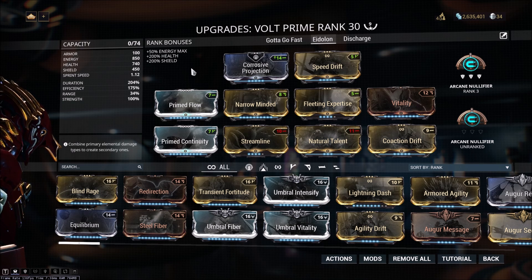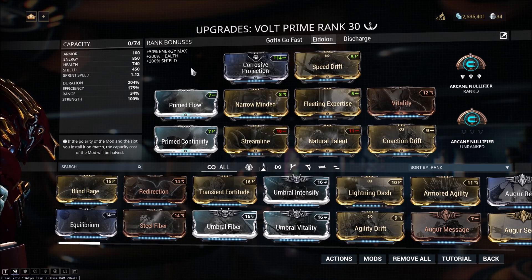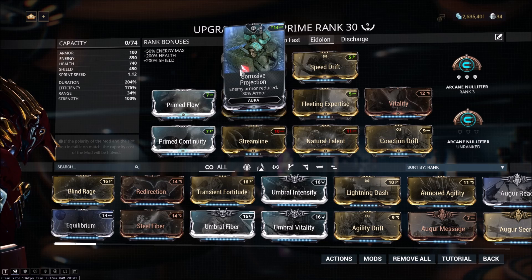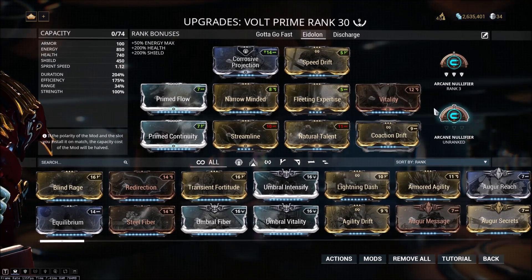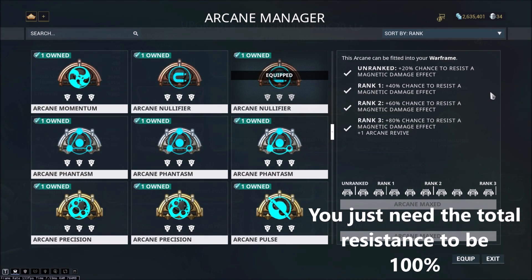In practice, this is about a 2-3 Forma build, depending on whether or not you're using Prime Mods. So don't see my 9 Forma here and be intimidated — I've changed my build a few times. And finally, I'm running Corrosive Projection with Coaction Drift to strip the Eidolon's armor. If you want to know more about that, I'd suggest watching my armor stripping video, which I'll link to above. For my Arcane, I have two Arcane Elefires equipped to give me 100% resistance to magnetic procs.